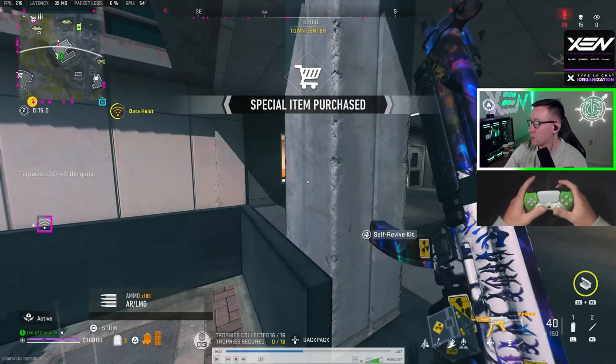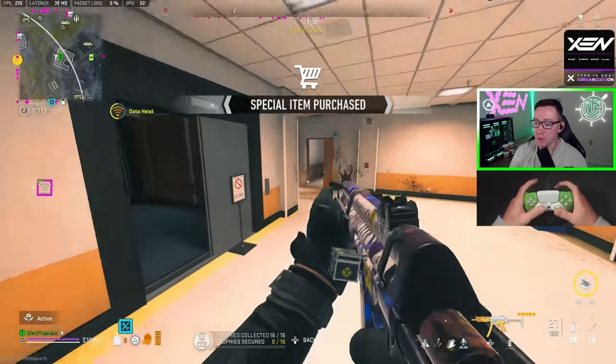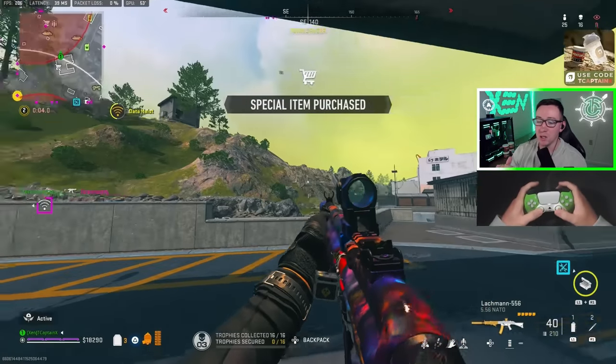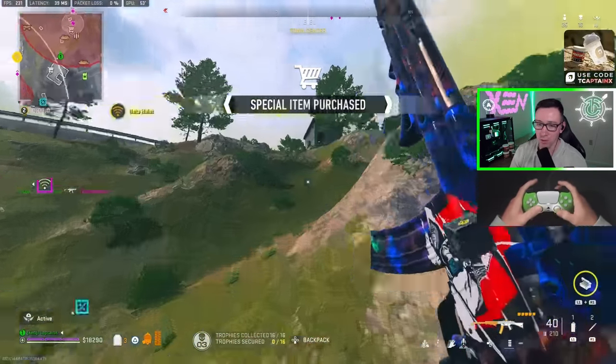I just popped a UAV and there is a red dot coming in, so I'm going to pre-aim nice and slow — this guy is going to run right into me. He is using a riot shield. A small side tip with riot shielders: try to shoot their toes, try to keep your distance. Once you can get a few shots on them, then that is when you have to go.